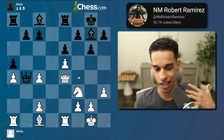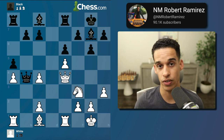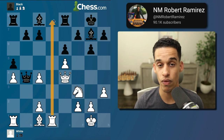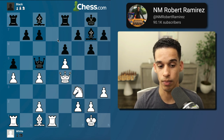After rook a8, many of us would immediately play queen h4, then bring the knight or bishop. But here's the difference we see in more experienced players: instead of hurrying, he says this bishop needs to develop. Rook d1 first to control the only open file on the board, and this bishop is not going to develop so quickly. Then queen c5.